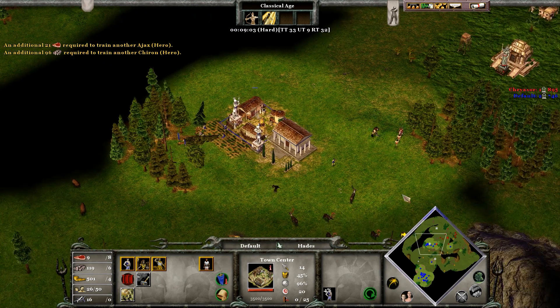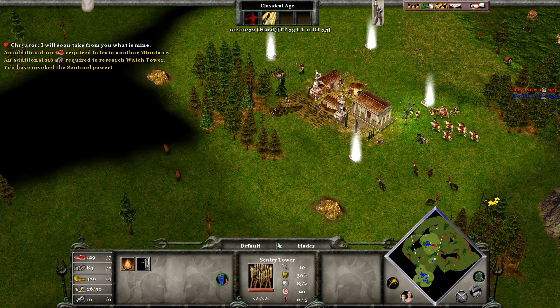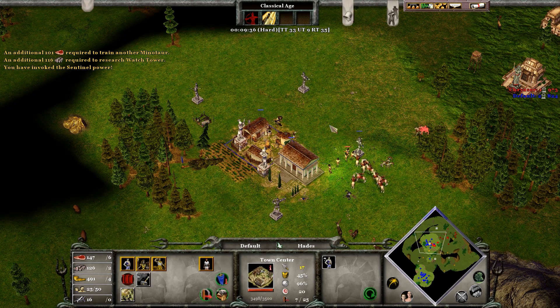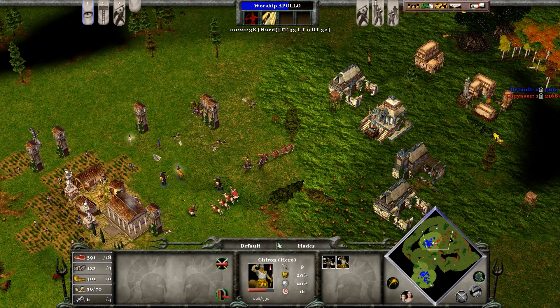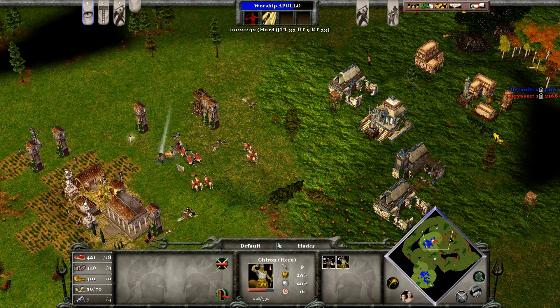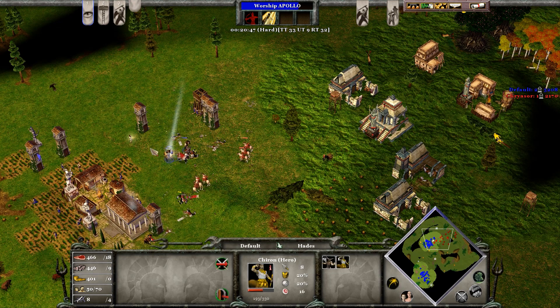Classical is where the game has its first military conflict. You know where your opponent is. You are building your military up and possibly harassing the enemy, and expanding to your second settlement. Heroic Age gives you access to advanced units with siege capabilities, and a lot of your counter units that can decimate an opponent if they overinvest in one unit type.